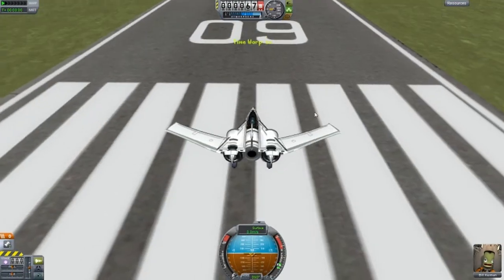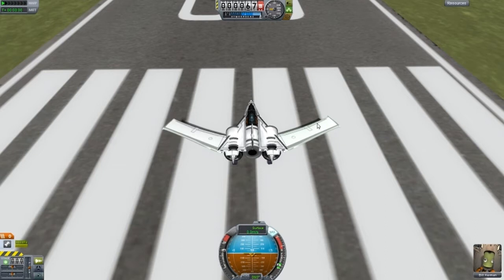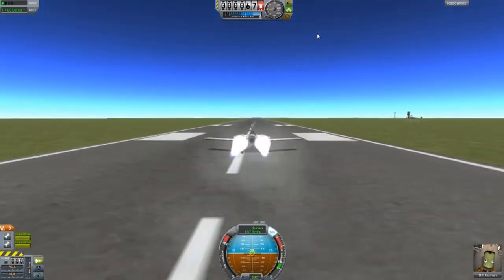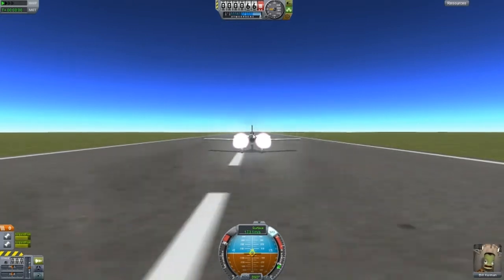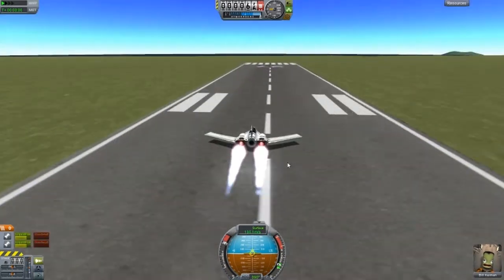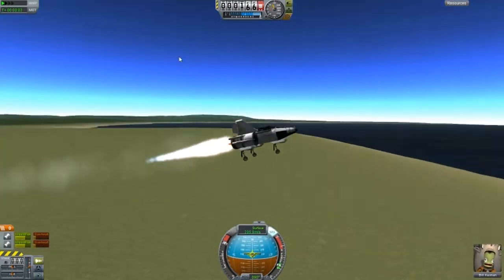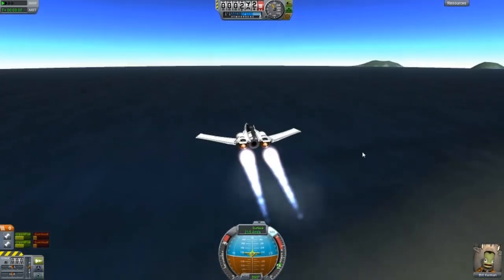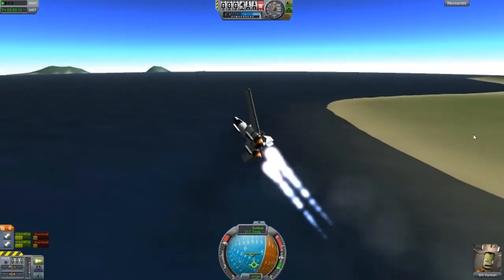This one works quite well and I just made it. You just go straight — it's very precise actually, look how straight it's going. You know most rockets would like to turn to the left or the right, but this one — bang. And yes, retract the landing gear. So that's about it, that's this design. Maybe I'll try to land it and see how that goes.